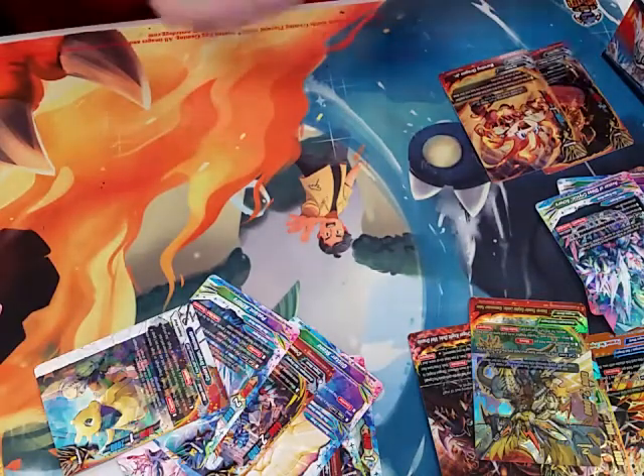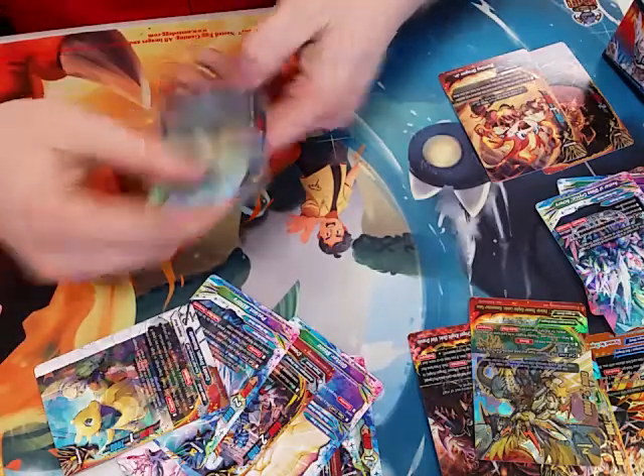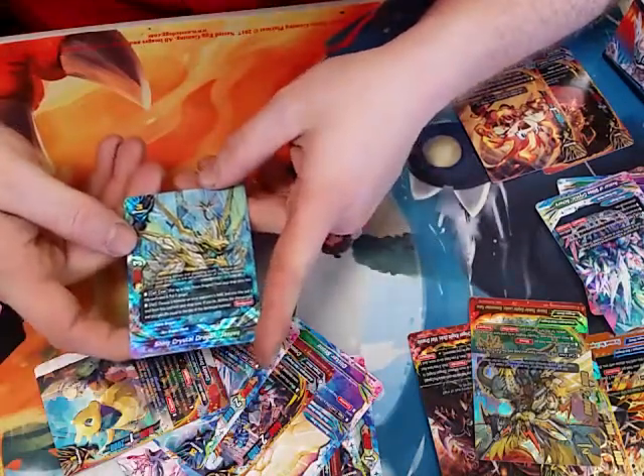Quixote's old in this picture. He's old period. Double rare — Shining Crystal Dragon Jenova.